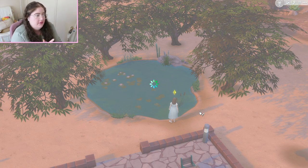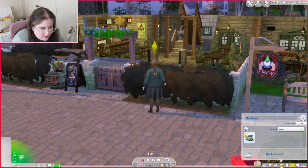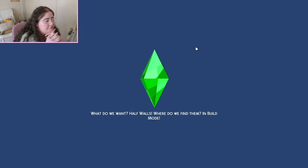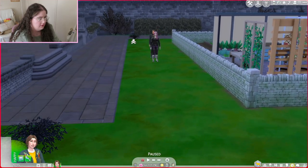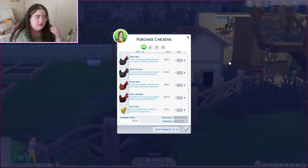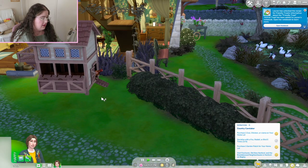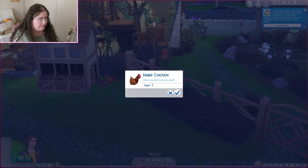I'm hungry so I might just go to the Gnome's Arms because it's right across from the house. Let's get cottage pie. Might see if I can get a chicken — at least then I could sell eggs. Hello Elphaba. They're coming for me. 150 for a hen — I'll get one brown hen. There she is. I'm gonna name her Eggie.